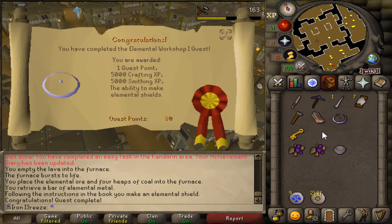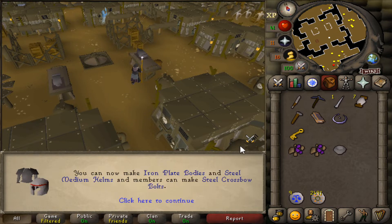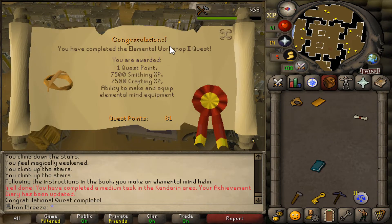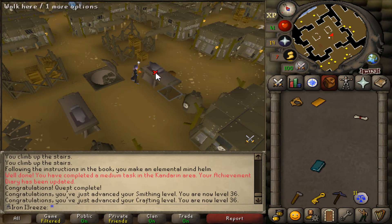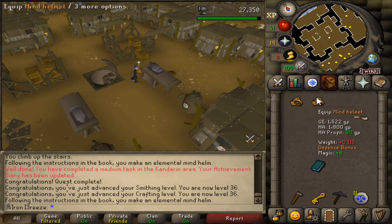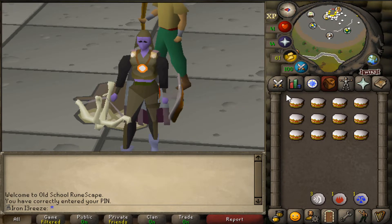The Elemental Workshop quest is complete! We now have the elemental shields, 33 crafting so we can craft vials, and 33 smithing. We need one more smithing level to do Dragon Slayer 2 eventually. I'm going to complete part two as well — that gives 7k smithing and 7k crafting XP, and we can now make the elemental shields at 36 smithing and crafting. I'm going to make the elemental shield — or actually the mind shield — in a moment.